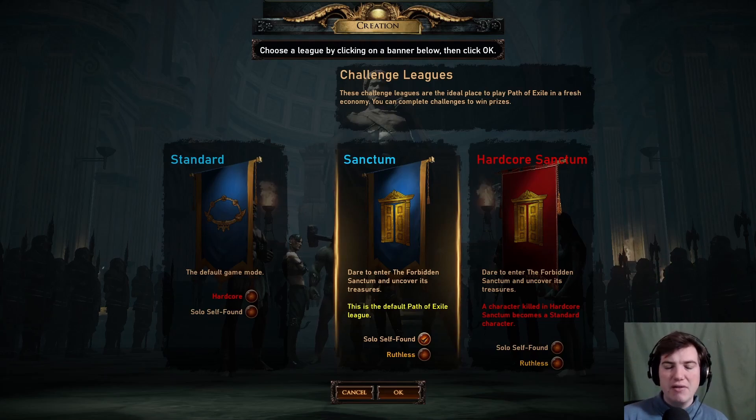For that purpose I'm going to create a new character. In my first video I suggested playing Summon Raging Spirit, but I already have one at level 95, so I want to try out a new build in a league start scenario. A league start scenario is when a league ends — for example when Sanctum league is over — everything you found, currency, items, gets transferred to Standard.